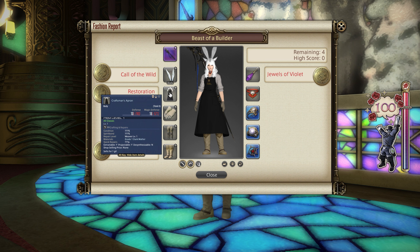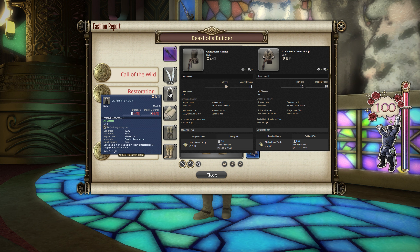For the chest, I went for the Craftsman's Apron. This is something you can obtain from your Sky Builder scripts over in the Restoration of Ishgard, equippable by all classes in the game level 1 and above. Alternatives include the Craftsman's Coverall Top and the Craftsman's Singlet, both in similar fashion. It is Ishgard Restoration related unfortunately for your chest.